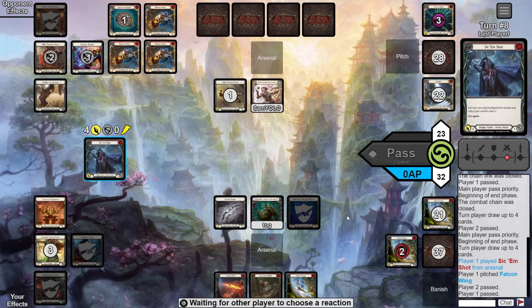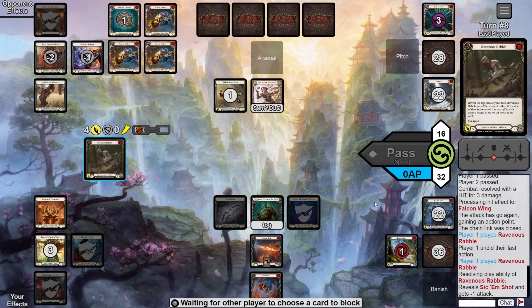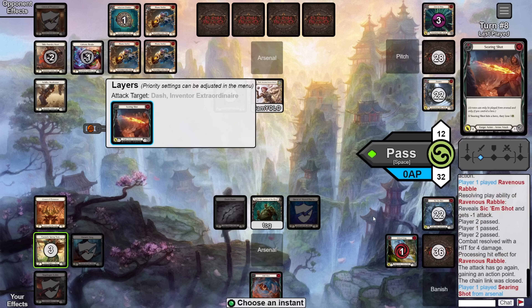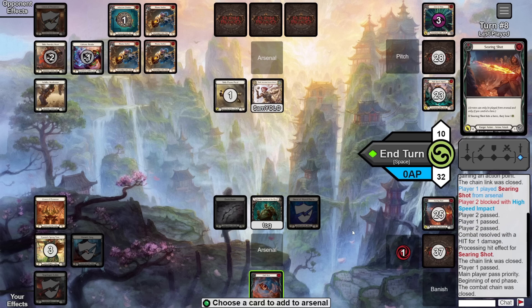We load in the Falcon Wing and play Lace with Blood Rot, then attack for six go-again on-hit Blood Rot. Opponent blocks six; we arsenal the Sic Him Shot and pass, but they quickly pass back. So we get another five-card hand. We pitch the blue to Sic Him Shot for four go-again, which they take. Then we use one of the two floating to activate Death Dealer, loading Falcon Wing and drawing a Drill Shot. We fire that off for three go-again — they take again. We follow with Ravenous Rabble for four go-again, loading a Searing Shot — they take again. Finally we fire off the Searing Shot for four; they block three but take one from the arrow and one from the on-hit.